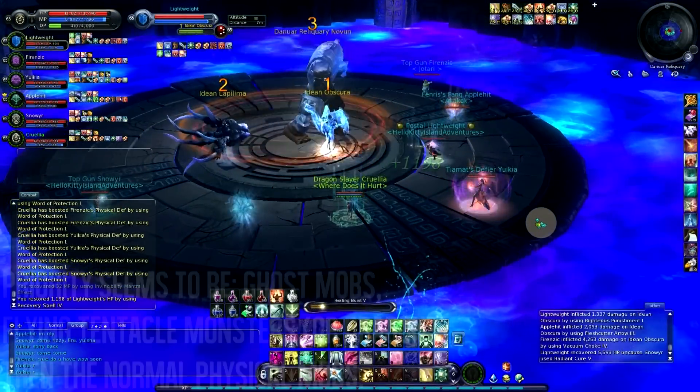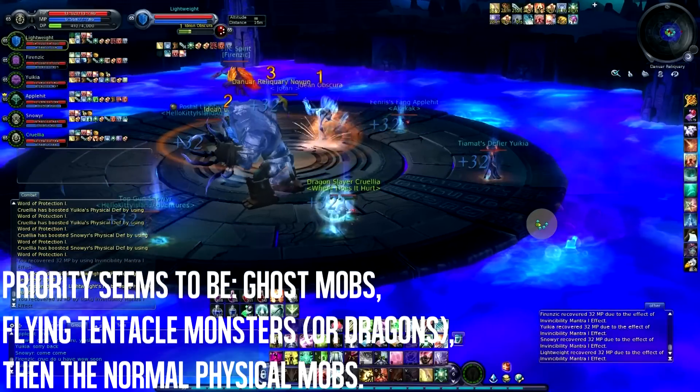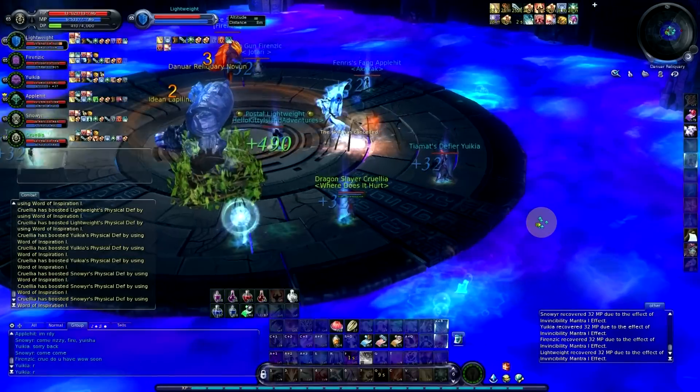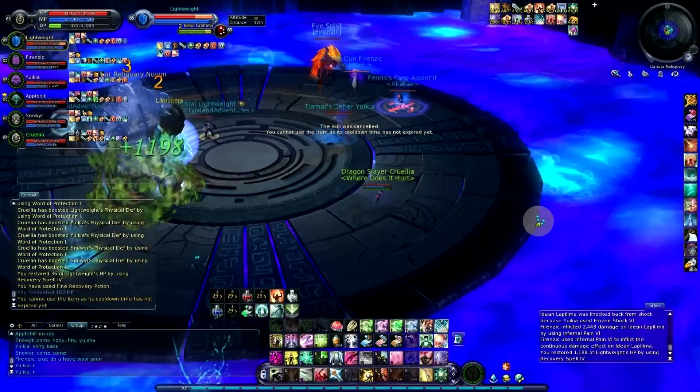You kill them in the order of Obscura, Lapalima, and then the Novan. It's important to use CCs and stuff to keep them away from everyone because they hurt, and you don't want people to be taking unnecessary damage.